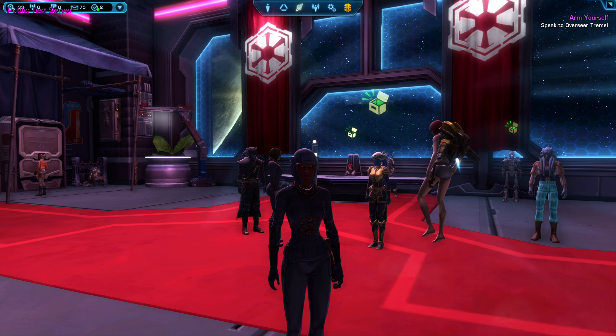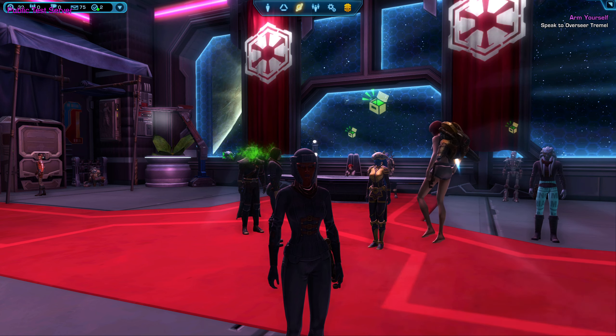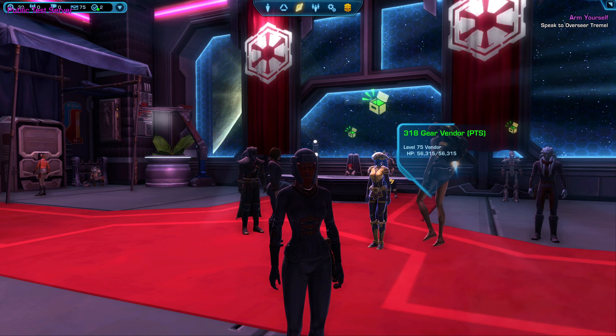There are some bugs going on. First, if you make a bounty hunter you'll have hilarious yoga pants — I hope you enjoy those. Second, companions are not auto-healing the player — this is a known bug. There are no amplifiers for the PTS right now. Your mounts may be missing — travel to a new area and they'll reappear, which I assume applies if you transfer a character. Set bonuses are not enabled, and there's a lot of stuff still not finished on the UI as well.